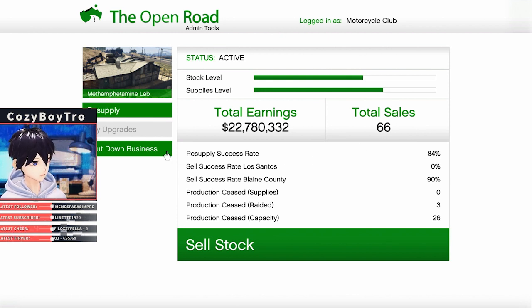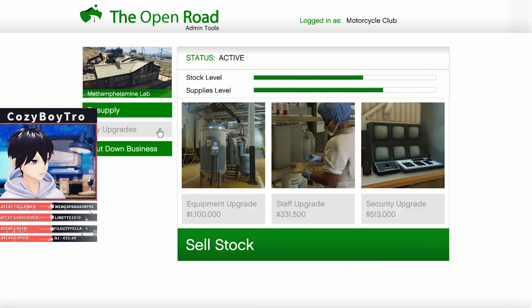When you buy a meth lab, the first thing you're gonna have to do is a setup mission. You just have to drive somewhere on the map, pick up a van, drive back to this location, and then your supplies will be full and you just get started.